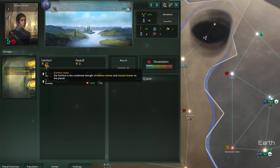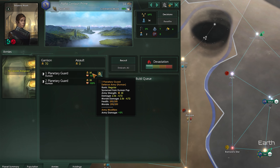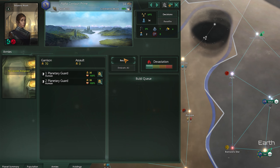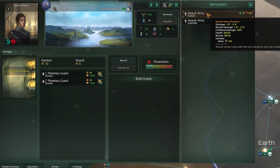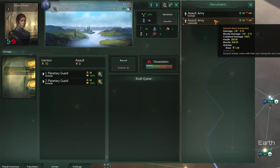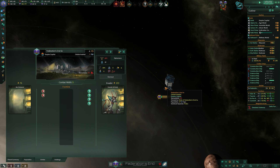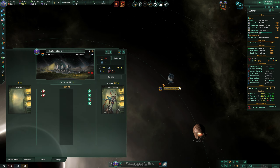Finally, we should probably go over armies and invasions. Every planet has a defensive army that stays on the planet at all times. Additional units can be recruited, either left on the planet as defensive armies, or embarked to travel through space and attempt to invade enemy planets. Just make sure that your army has more power than the one on the planet you're invading and you should be just fine, give or take some devastation from collateral damage — but that'll clear up before you know it.